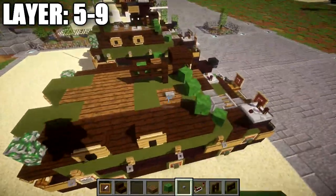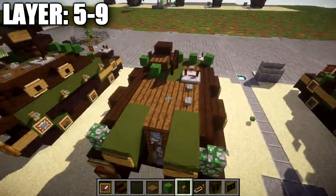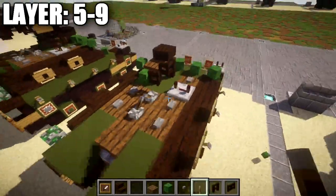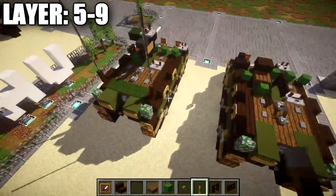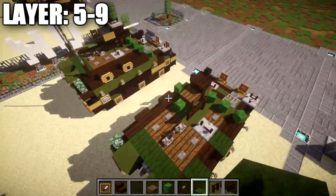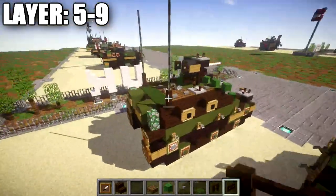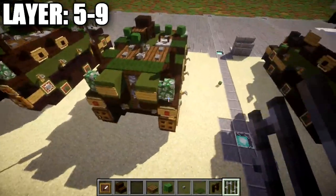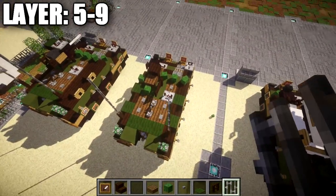Continue by placing a redstone repeater on this green stained clay block, then one and two stone buttons along the sides. In the middle space, place two levers facing each other. Make sure the dark oak wood fence gate is closed. On the back, place a row of three green carpet going across, and green carpet on top of these dark oak wood upside-down stairs. Place a dark oak wood fence post on top of these two dark oak wood stairs, then go up one, two, three, and four iron bars from those fence posts — same on the other side — for the radio antennas.